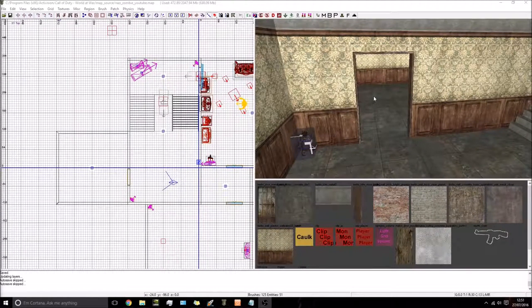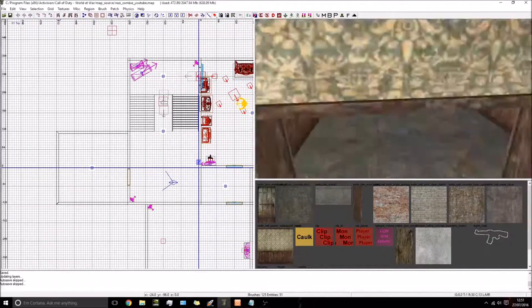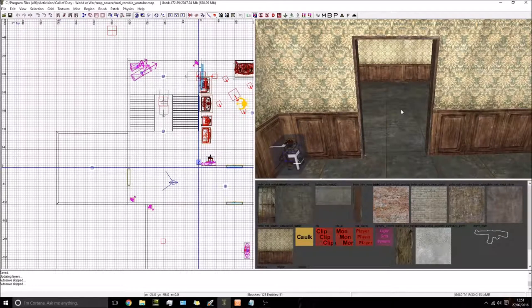Hey guys, this is Matt and welcome to more custom map making. In this video I'm showing you how to add viable debris. In my current setup I don't have any extra zone set up at all — no zombie window or anything like that. Normally you'd have it going to another zone, but because I don't, I won't be adding the KVPs that enable the next zombie spawner. I'll let you know when and where to add them, but I won't be adding them myself.